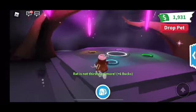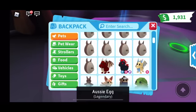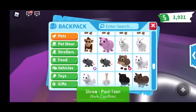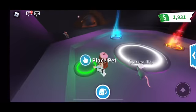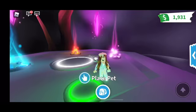Here's the cave — Nixie's Cave. Let's place our first rat. And let's get our second rat out. Third one. Second, and then the third one, and then the last one. I'm super excited about this. Three, two, one — place pets.